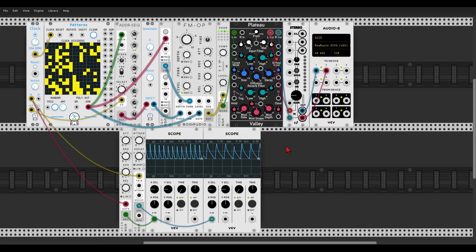Here we have something quite big: the BOG Audio modules are now polyphonic, which is amazing. There is also a new module called Mono, which will sum a polyphonic signal into a monophonic one with a built-in compressor. I have a small patch with Patterns triggering the ADDR sequencer — everything is now polyphonic, including the FM operator — and it's being summed into a monophonic signal going to Plateau. It sounds quite cool.